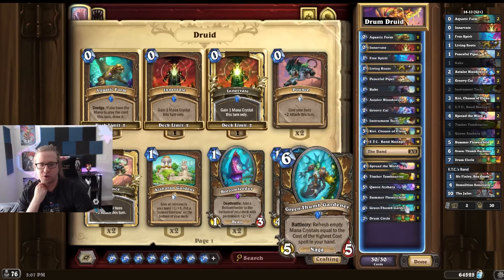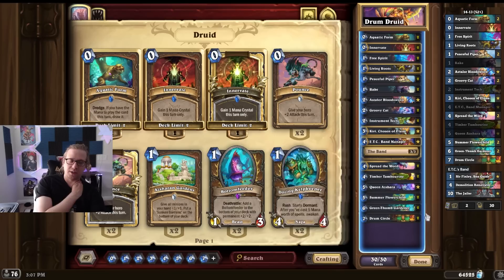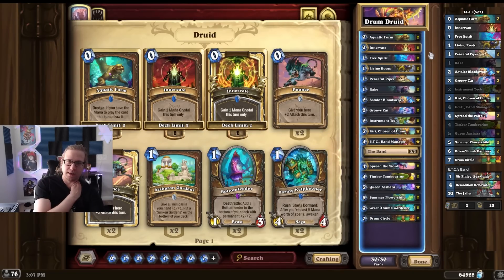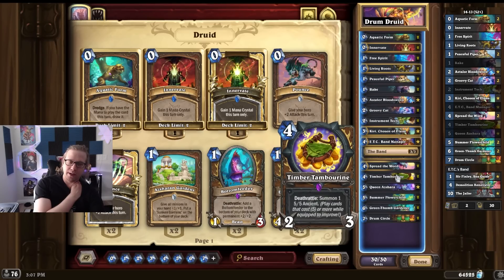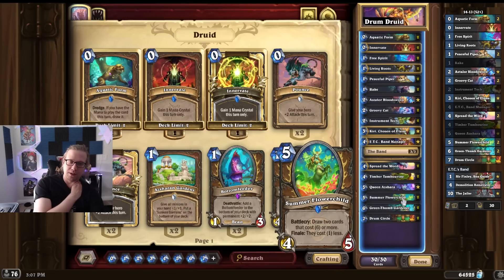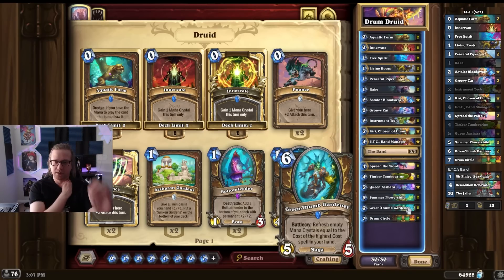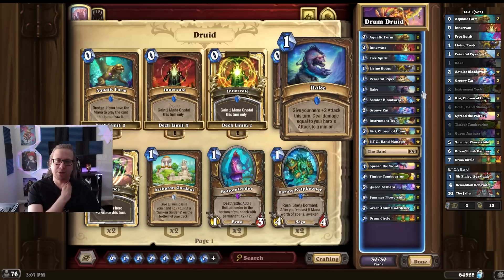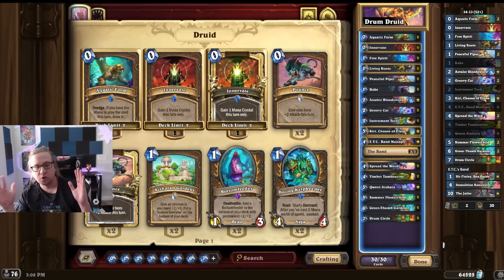So what are we doing here? We want to do the Drum Circles — that is the key card. Against aggro, if you're not too low on health, it usually shuts them down and the game is over. You'd go for the Flower Child. We have Timber Tambourine of course for the 5-5s. In a perfect world, you play the instrument on two, then Timber Tambourine on four, attack with it, turn five Flower Child, attack with Tambourine again, then turn six play Cream Thump, attack with weapon, get three 5-5s, and play a Drum Circle that costs six mana because Flower Child discounted it. Sometimes if you have an extra mana you can also do Living Roots first for extra dudes. You can make a gigantic board on turn six.